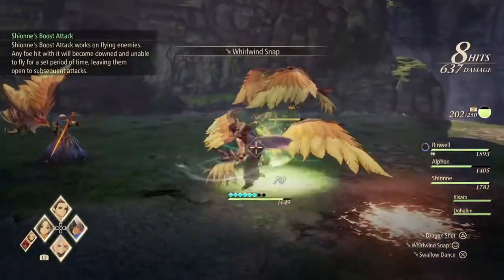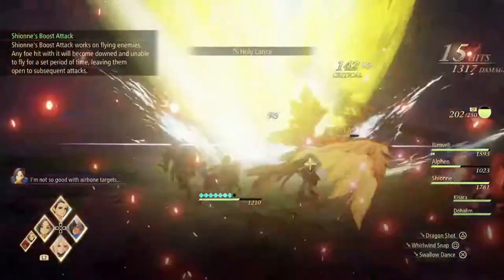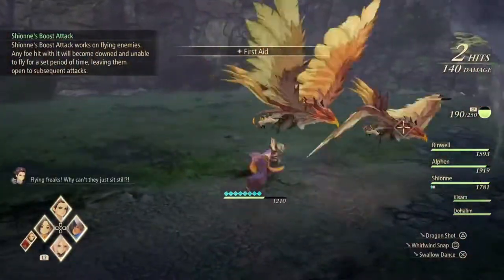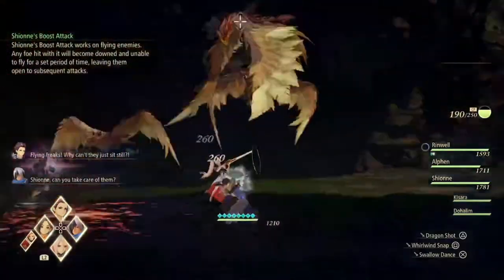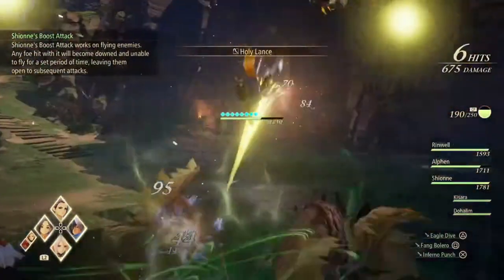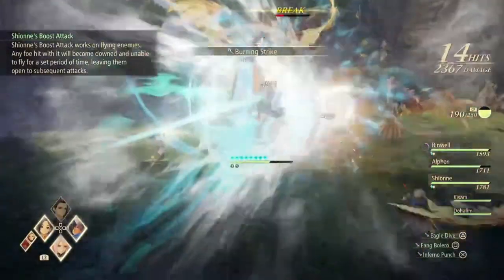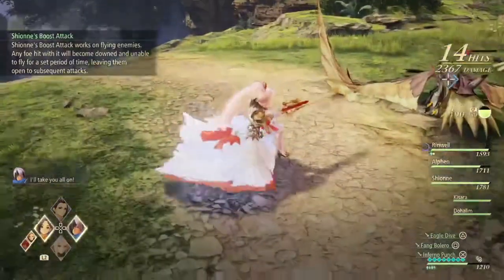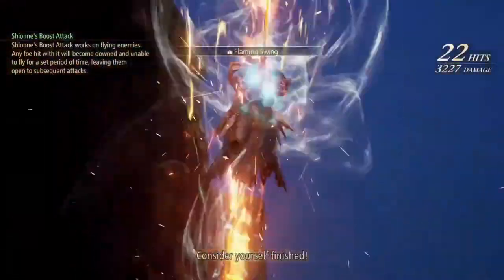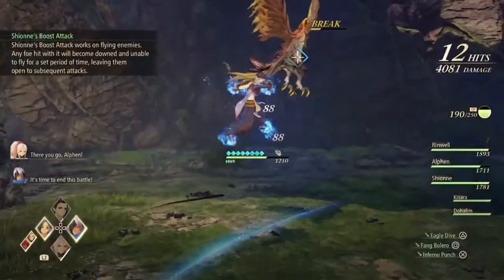They managed to make flowy clothing on some of the characters work in motion, which is impressive. Moving on to the battle system, it took me a little bit to get used to the different control scheme. Normal attacks are now on the R1 button. There's no blocking button aside from Kisara, who uses the universal dodging button to block with her shield instead. Circle is used to jump. Part of me is considering remapping the button assignment when I play the full game, but after playing the demo multiple times, I'm already pretty used to the new default control scheme.